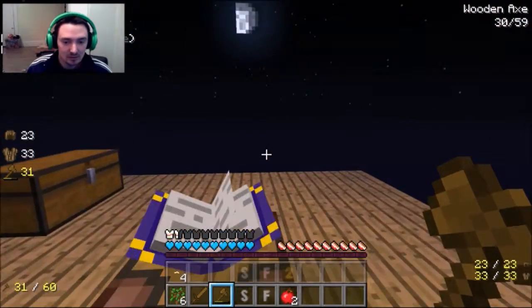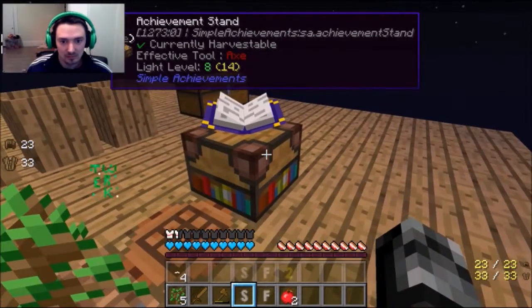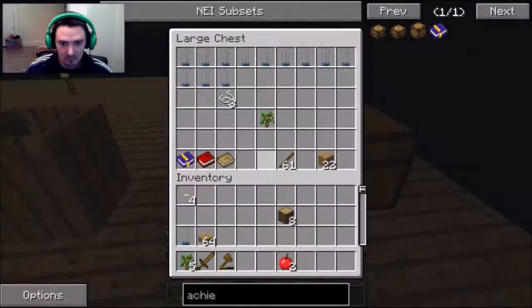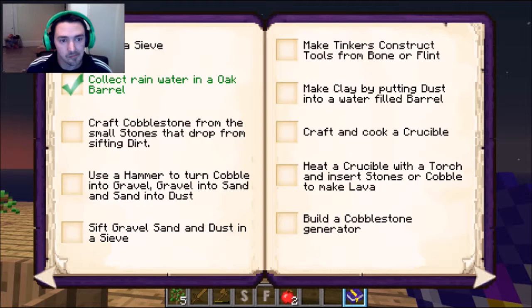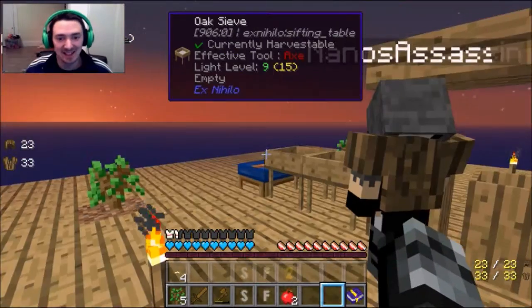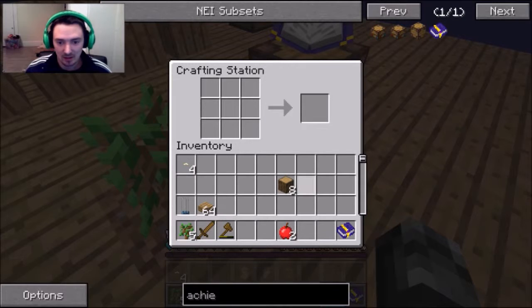Hey guys, it's Nano and I'm back. As you can see, we've made a little bit of progress. I turned my book into one of these. We made some sieves. I waited to mark off some of these achievements until right now: infested leaves with silkworms — done; use a crook on infested leaves to get string — done; craft a sieve — done; craft cobblestone from small stones — about to do it. This will be a good first episode if we can make seven achievements. You should have a wooden helmet — and here's some wooden boots too.